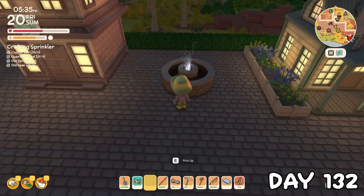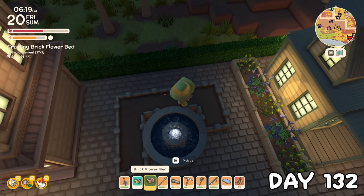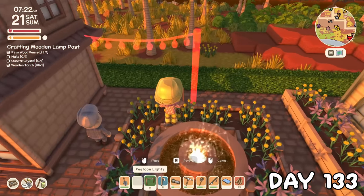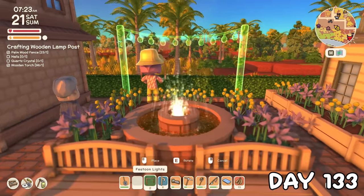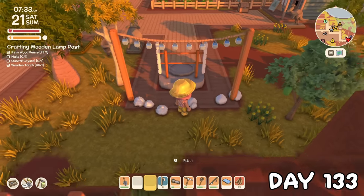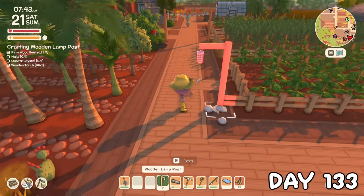I felt like the plaza was looking kinda empty, so I made a fountain, gave it some flower beds and added a little seating area. On day 133, I added some festival lights as a finishing touch, and I love how this little bit turned out. I thought one of these would fit well at the telepad too, and whilst we're at it, it's time we added some street lights.